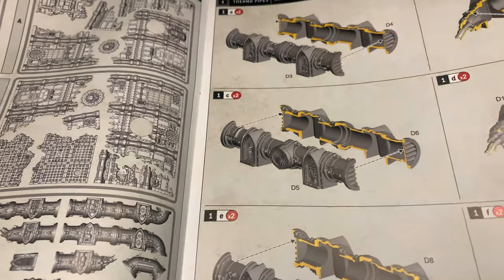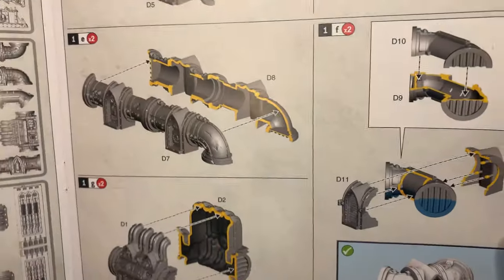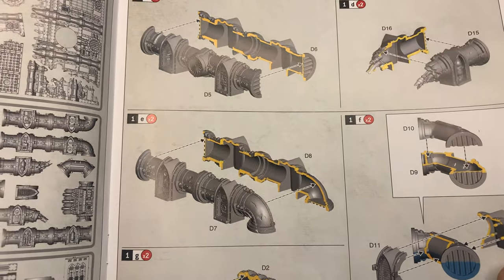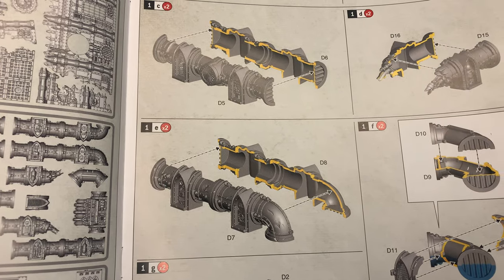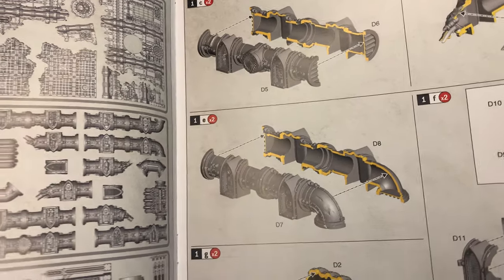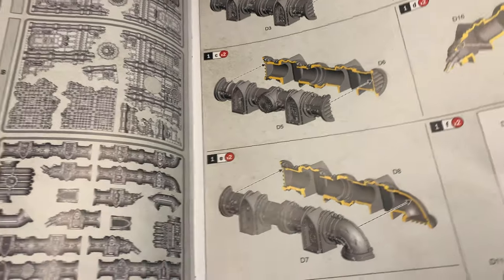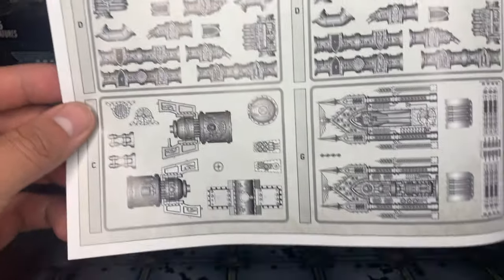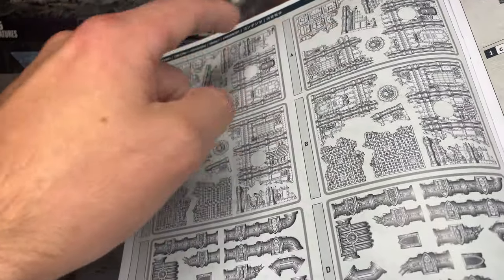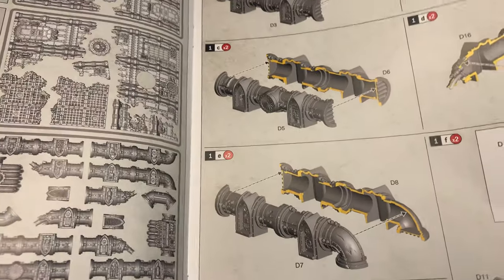The good thing about these is they're mostly push-fit, which I know some people don't really like. But to be honest, I spent so much time putting together some of the older terrain. This is going to take me a lot less time. Just to give you an idea, there's one, two, three, four, five, six, seven, eight — so yeah, there's going to be eight different trays of plastic.